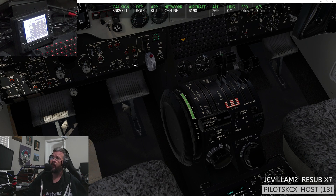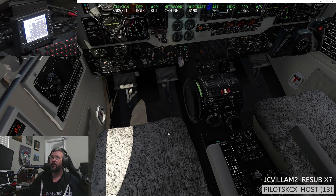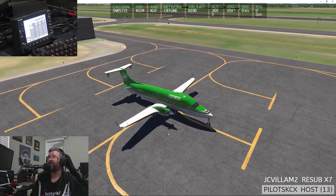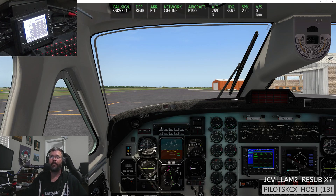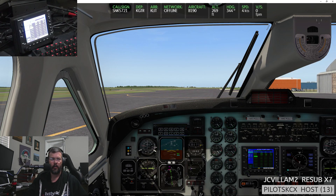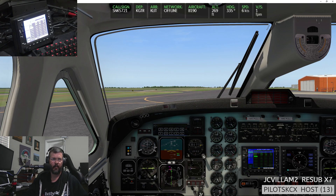Prop coming up, go high idle, let's taxi out. I think we can go out this way. Here we go — this is an FS Economy run. We're going to be running a bunch of passengers down to Little Rock, and then time permitting we'll pick up passengers from Little Rock and go elsewhere.